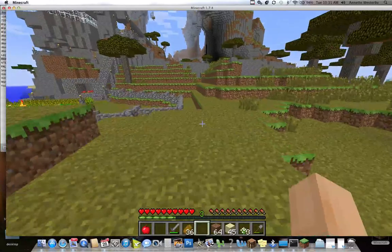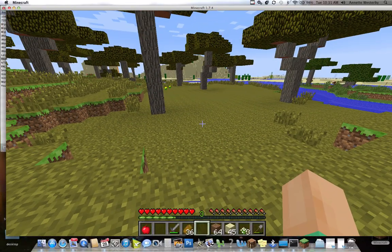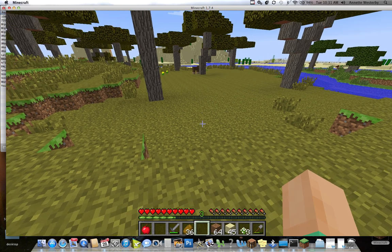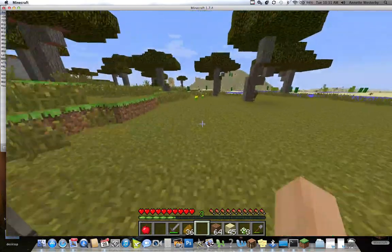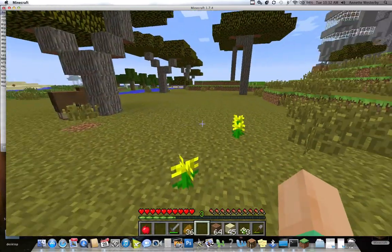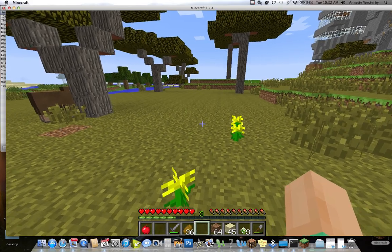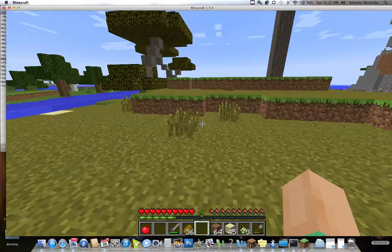Some very simple commands on the keyboard to help you in Minecraft. One more tip: if you hit the W key twice, you run — you go much faster than just walking. You can actually run, which is super important when you decide you want to play with monsters around. You need to be able to outrun them. Just hit the W key twice and let go to stop.